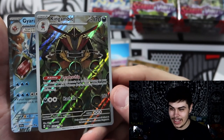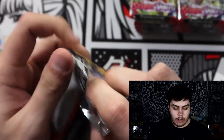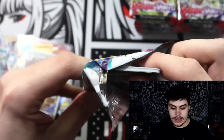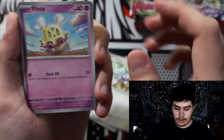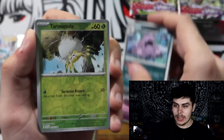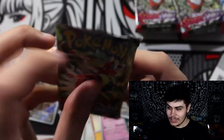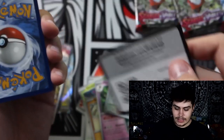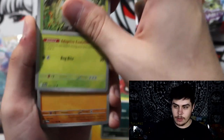Vikavolt, Toedscruel, Pokéball, Cacturne, Meowscarada, Drifblim, Koraidon, and a Kingambit — and a Gyarados EX! I called it! He has like an army of Bisharps with the Kingambit, that's really cool — and of course the Gyarados EX, Terastallized. Ladies and gentlemen, we are not done yet — we have 13 more packs remaining and we have all these hits. Another black code card — Fire Energy. Starly, Fidough, Shroomish, Manky, Primeape, Florgis, Muk, Tarountula, Squawkabilly, and a Toxicroak EX — we are going absolutely bonkers!